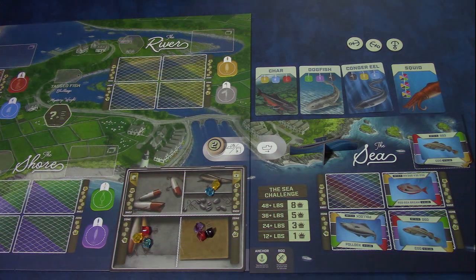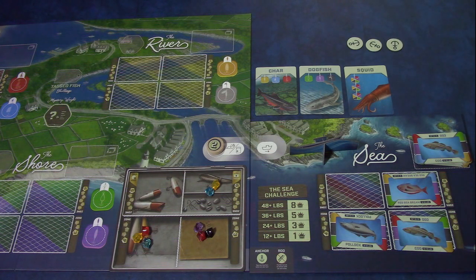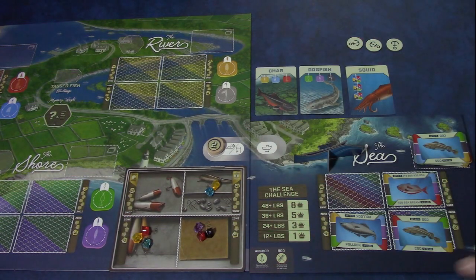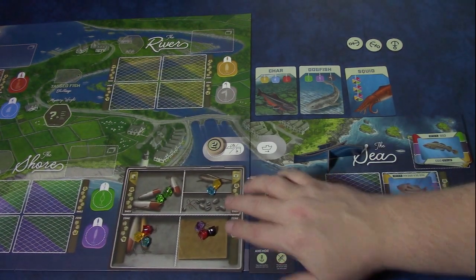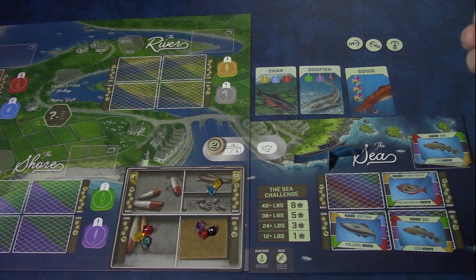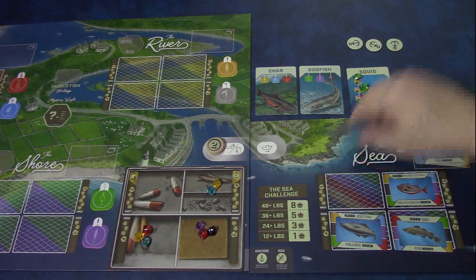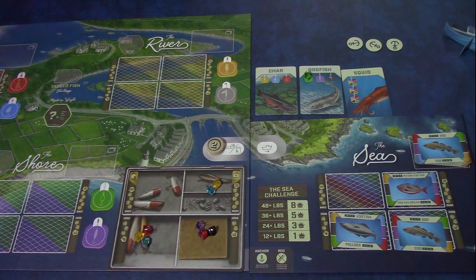Now let's talk about the Master Angler Challenge cards. Let's say these were the three I was working on: a squid, a dogfish, and a char. When you are at sea, you can only place bait you've removed onto the squid card — you could not put it on the dogfish. Likewise, if you're not at sea and you pull bait off, you cannot place it on the squid. You'd have to put one on the dogfish and discard the other piece.